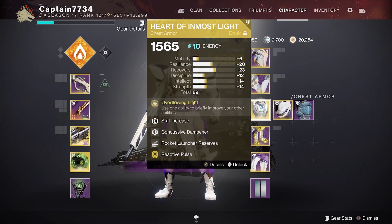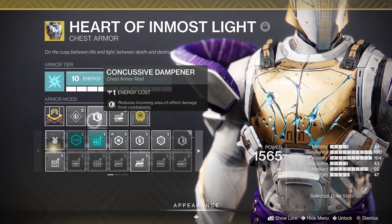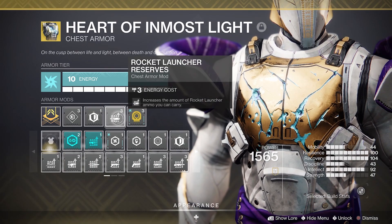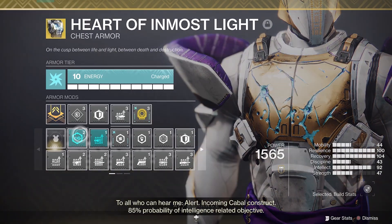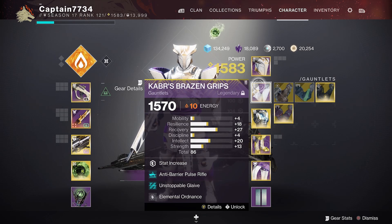For Chest Armor, you don't really need anything — bring a Concussive Dampener, Sniper Reserves, or even Ammo Reserves. This sector is very easy to farm so you don't need anything specific. For Gauntlets, make sure to have your Champion mods on, and for the Helmet, run some Ammo Finder mods.